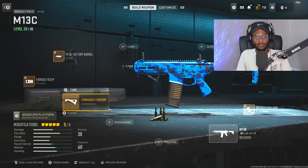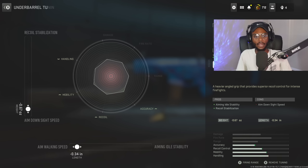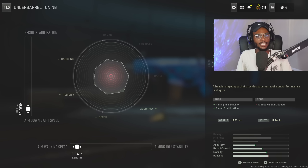And then finally, we are gonna rock the under barrel — the Commando foregrip is gonna be a great option, smoothing out that recoil pattern. Making sure the M13C is the best it can be at those close to medium ranges. For the tuning, we are gonna further increase aim walking speed at negative 0.34 and aim down sight speed at negative 0.67.